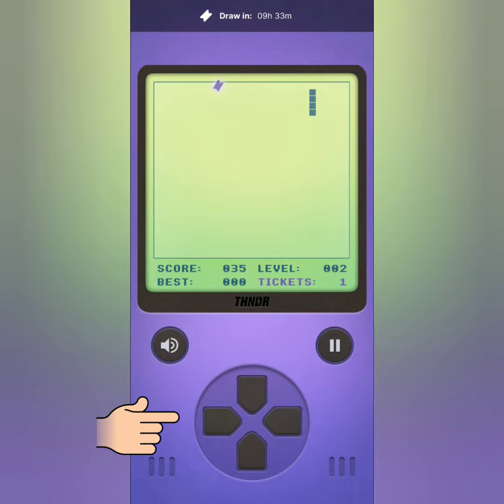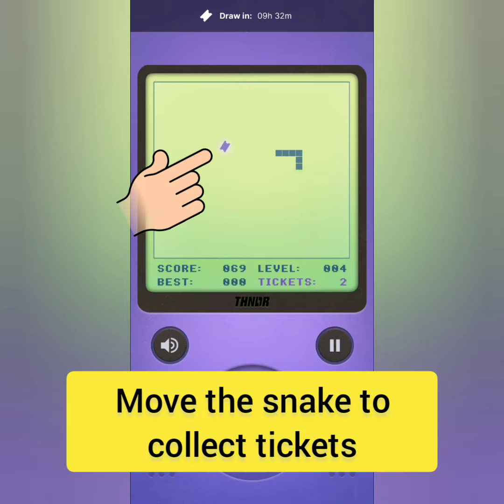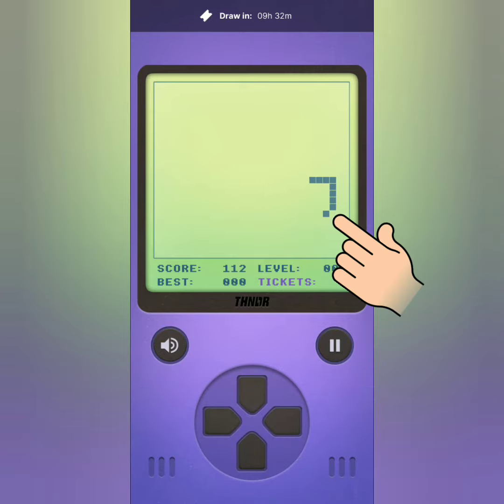Just like in the old game, use the gamepad to move your snake up, down, left, or right. But instead of a regular square, you have to collect tickets. As you collect tickets, your snake will grow. The tickets will only appear for a few seconds, then they will turn into a regular square.